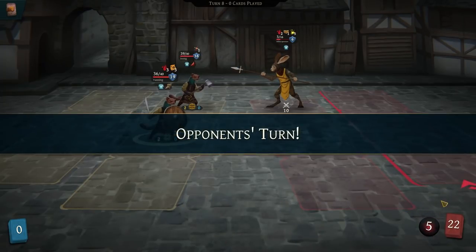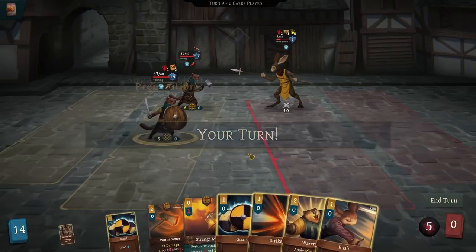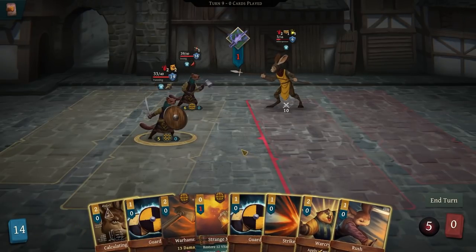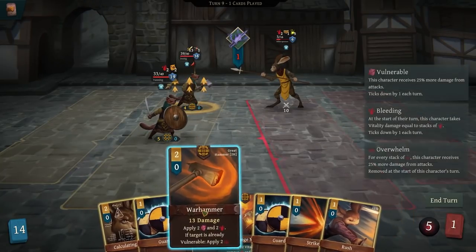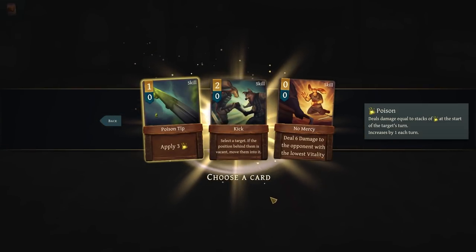I should have gotten rid of the distraction. There's a perk called Gambler that I really, really want, but alas. Alright, let's do a Warcry and then a Warhammer straight to the face — Warcry and Warhammer, solid stuff.